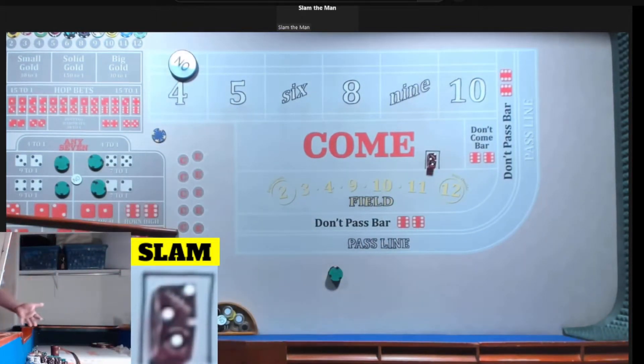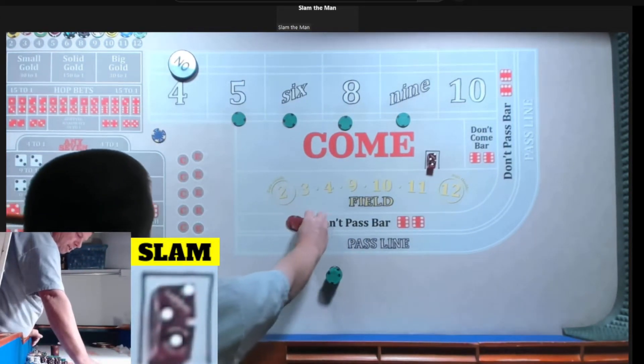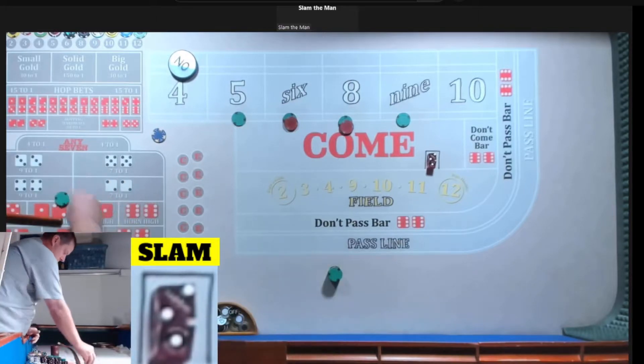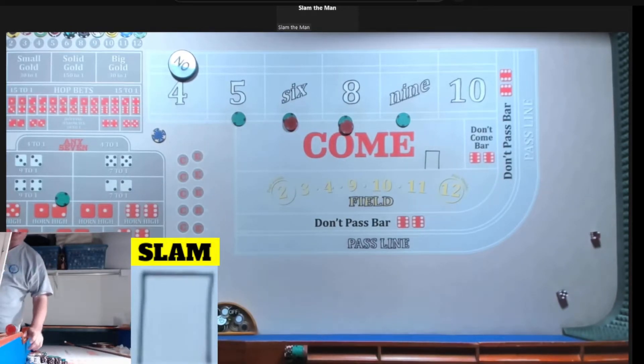Now we play a regular game. If you turn a profit at the end of the game you're going to get one more bonus throw just like that. Let's take the hard ways down and go 110 inside. Give me a horn high ace deuce for a quarter and rack the rest. Let's go two-four, two-four-three-five.